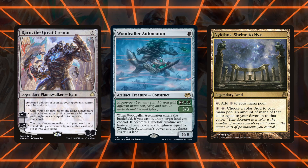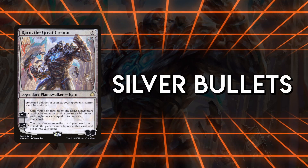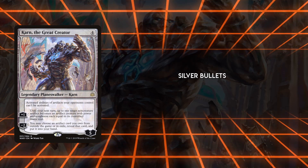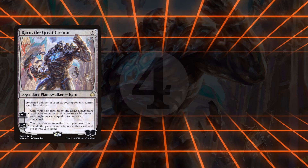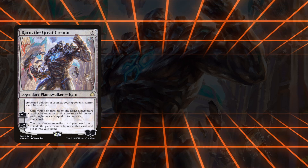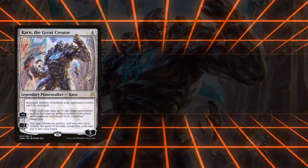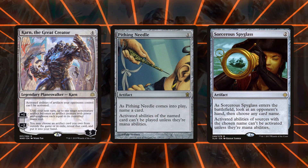Woodcaller Automaton can be used to untap Nykthos once, and it even adds two more green pips to the board. Next up are Silver Bullets — niche sideboard cards against specific strategies, like Graveyard Hate against Dredge and Spell Hate against Cascade or Storm. While it's normally correct to leave artifacts in the sideboard for Karn, there are times when it's better to bring them in, usually because at four mana Karn is too slow against some fast strategies. It's also important not to hinder your own gameplan with Silver Bullets that affect you, so don't run Damping Sphere if you're playing Tron.